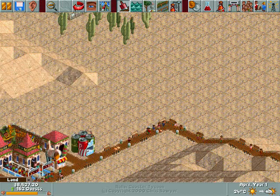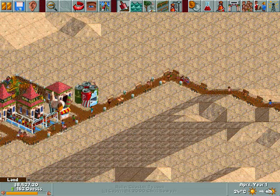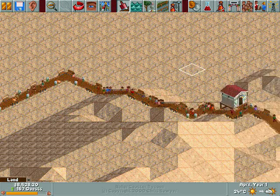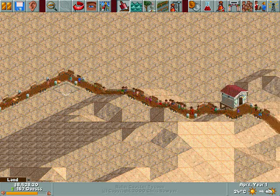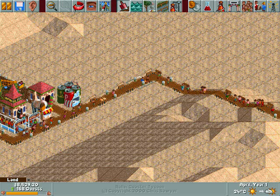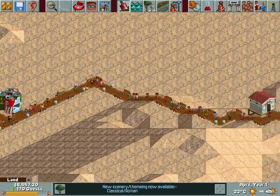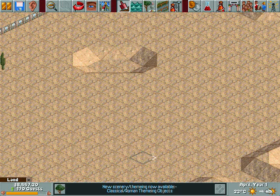Since Part 8, I have installed the benches and litter bins. I also hired handymen and a mechanic. Of course, the handymen haven't gotten to this area yet — hopefully they'll get to it soon. We also get new scenery and theming: Classical and Roman theming objects. I'll be going over that in Part 10.